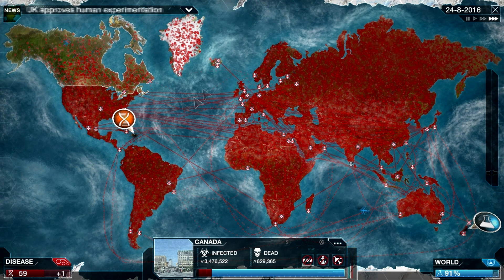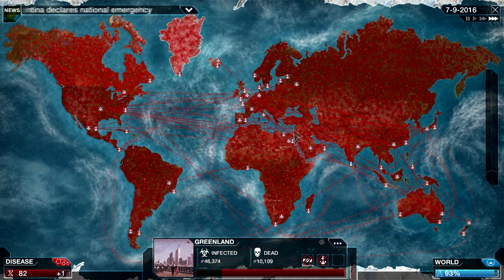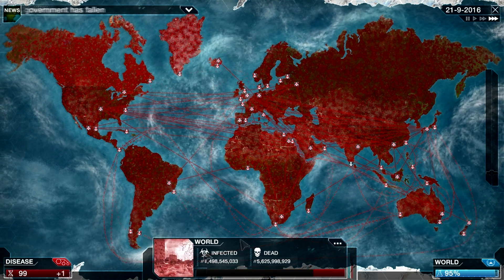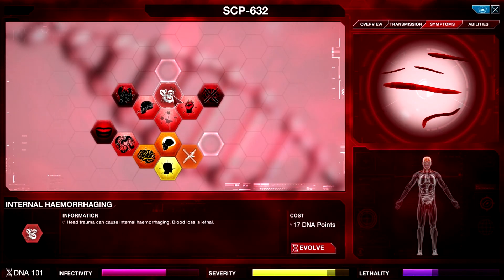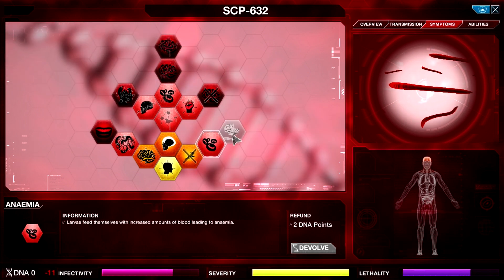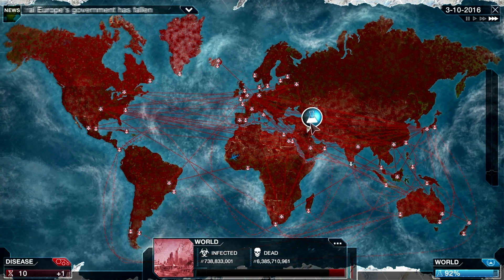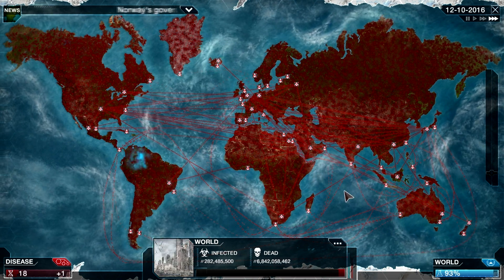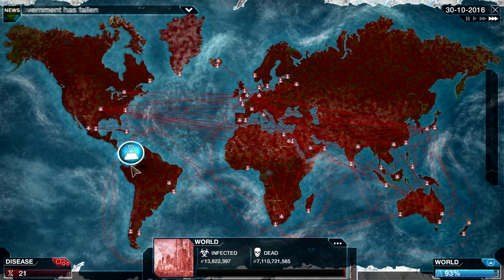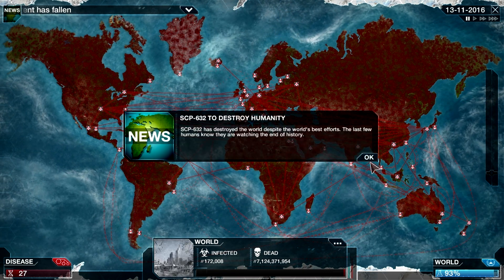People are dying in huge numbers. Let's hope the infectivity is good enough. I forgot to press some of them. Madagascar in anarchy - did we get all the countries? Greenland seems to be going. There are no more healthy people in the world and we're killing all of them. I think this is pretty much another successful scenario. Hemorrhagic shock and brain hemorrhage - we can grab all the brain eaters. We can slow down the cure a little more and speed up the final killing process.